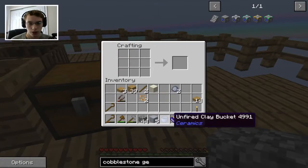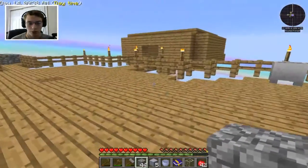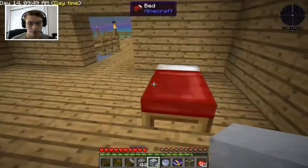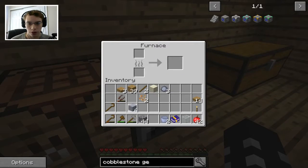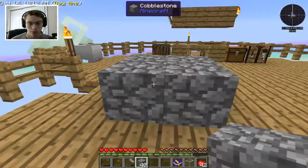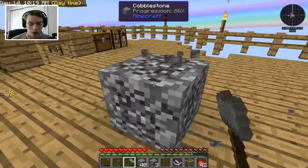We need one bucket of water and then another bucket. We'll need to make another one — we'll just put another one down, break it, get another bucket, and throw them both into the furnace to smelt. We'll smash up maybe four pieces of cobblestone to get the last pieces of grout that we need. We'll do two more as sand.